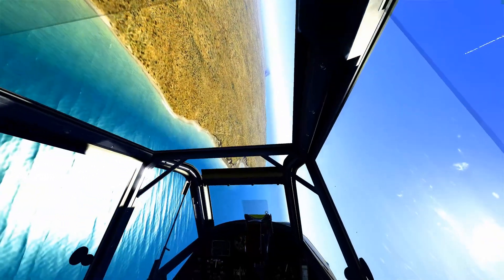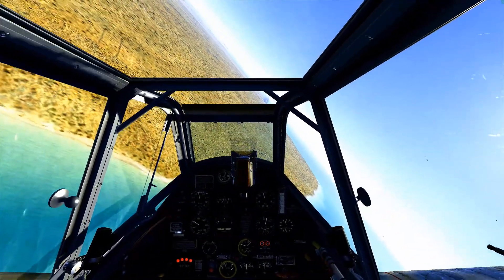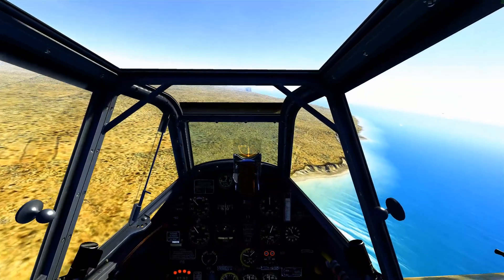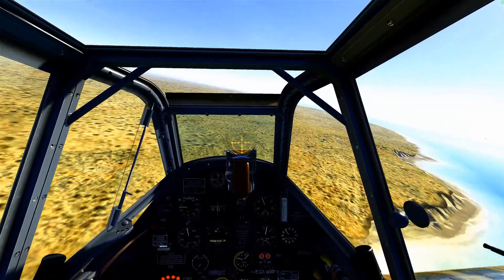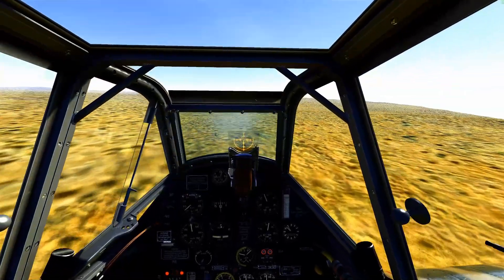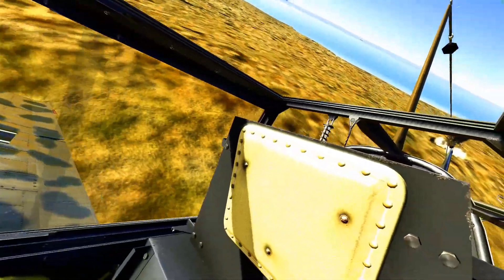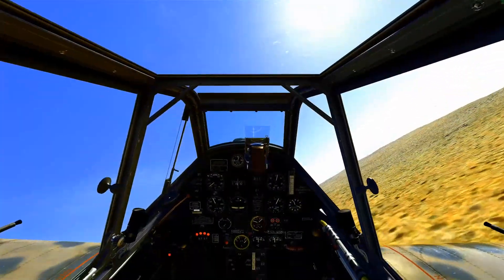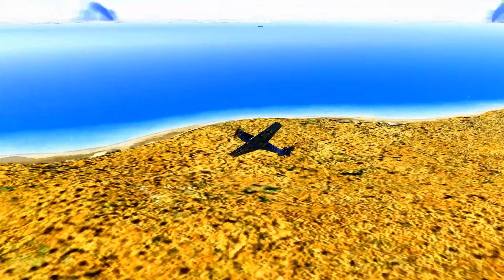Looks like we're clear for another pass. We spot a nearby triple-A position - we can't pass that up. Let's get lined up. Rounds out. Now we cause some damage. Let's clear out and head to the fight in the sky.